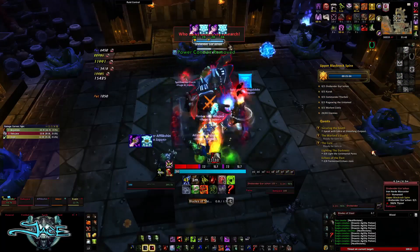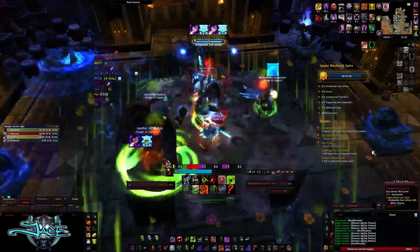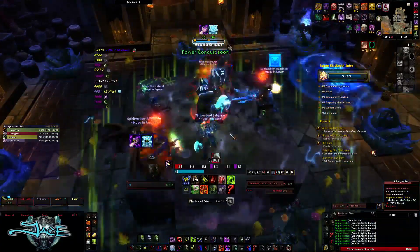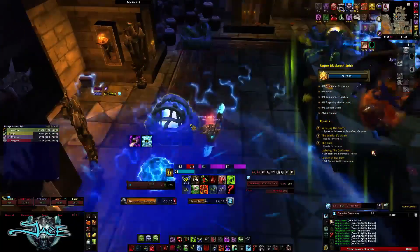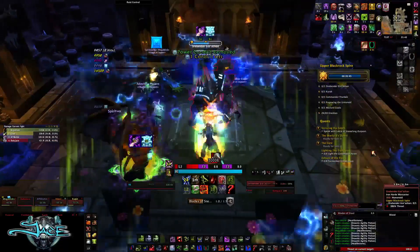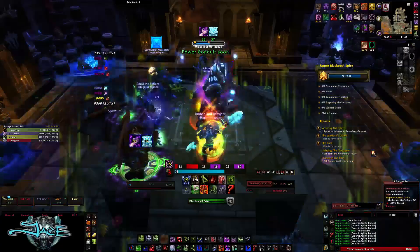For this boss, he does the exact same thing as on heroic except the lightning storms going around do a lot more damage. The way we found to make this boss easier is to set up who goes where right off the bat. As a tank, I was getting the two in the back right behind where the ramp is, which made it a lot easier for me since I don't really have a quick way to get back up top.